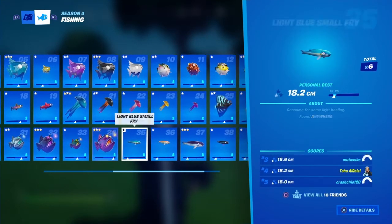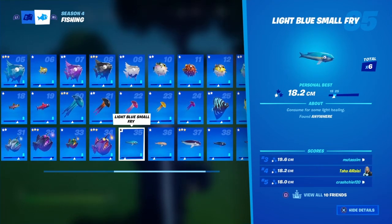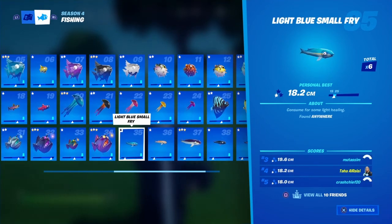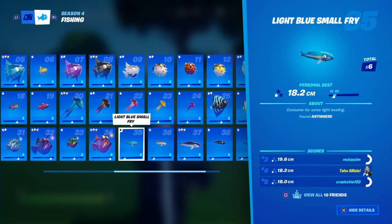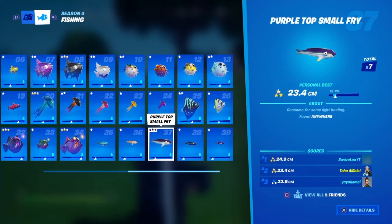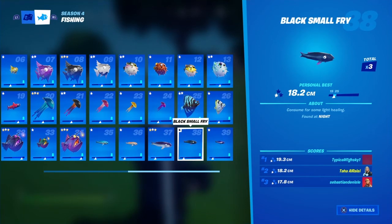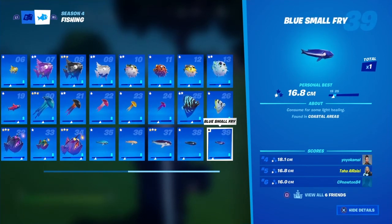Now for the small fry. The light blue small fry is found anywhere — simple, everybody's got it. The tan small fry is also found anywhere. The purple top small fry is also found anywhere. The black small fry is found at night.